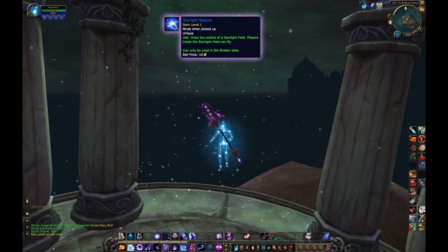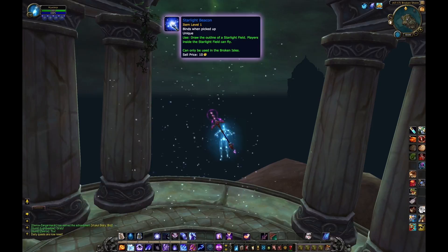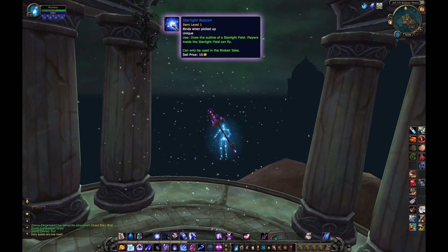The quest reward for A Beacon of Hope is a really cool item called a Starlight Beacon. Using it in the Broken Isles allows you to fly for 30 seconds.